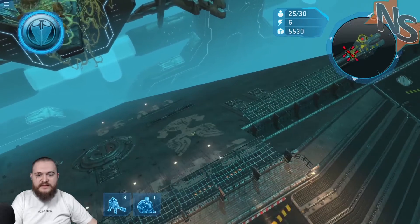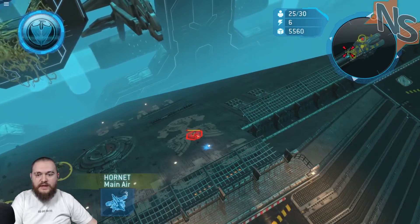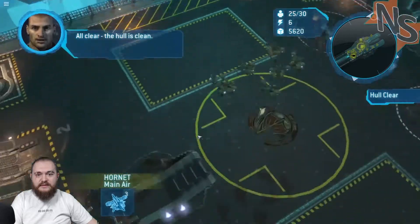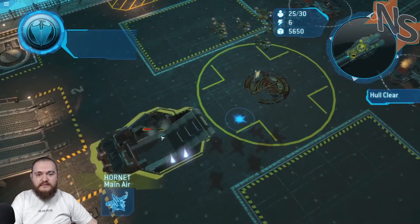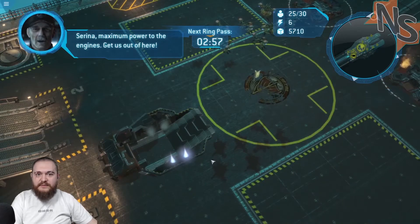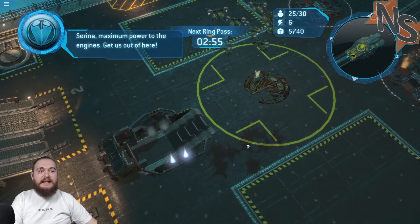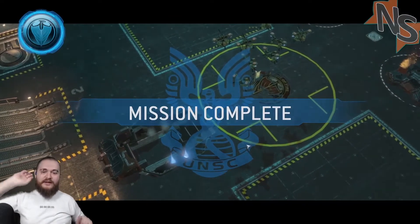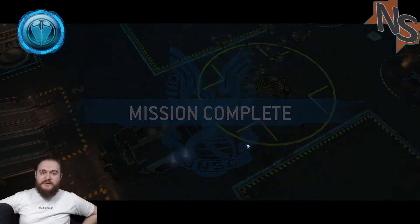What is this, what am I seeing? Oh there's a couple eggs — get rid of the eggs. I don't know how I was supposed to garrison power to the engine to get us out of here. It did not let me do it — I was pretty sure all I had to do was click on that and they were supposed to go in. Didn't happen.